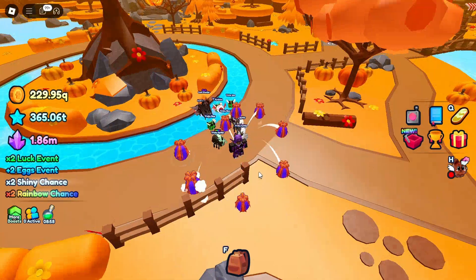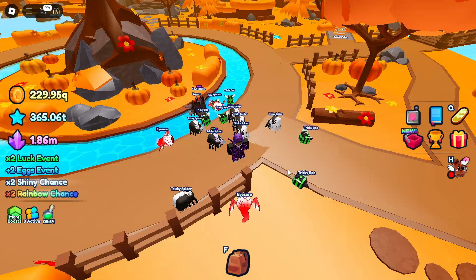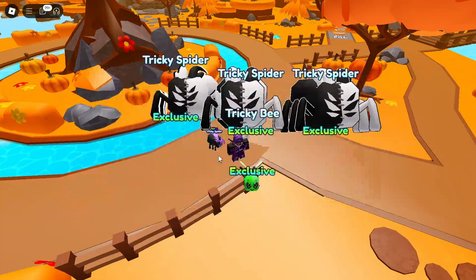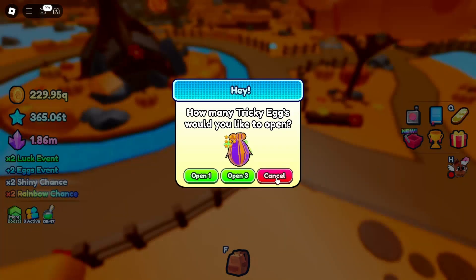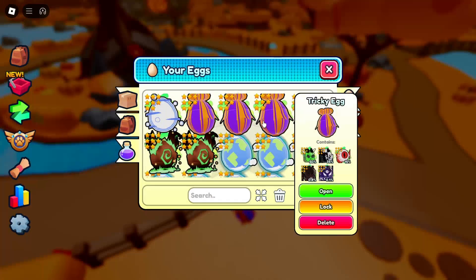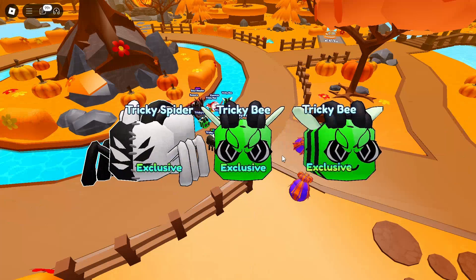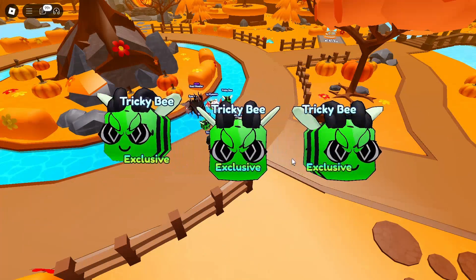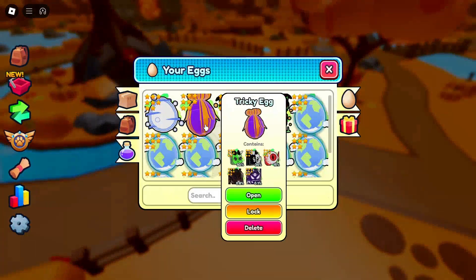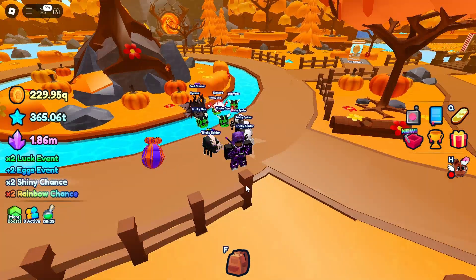There we go. I might open global eggs because you can always get more, you know. I think we're actually only going to get one, which is fine. We have to open three at a time now. The eggs do go bigger. Nothing, nothing, nothing. And then literally the last egg for the Halloween event — we got another tricky bee.